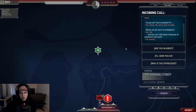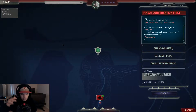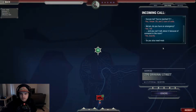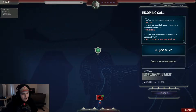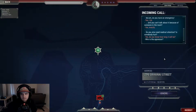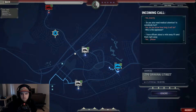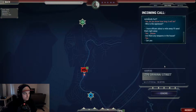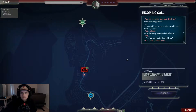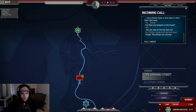Whoa, whoa — wait, I need to resolve this quick. Are you injured, do you need medical attention? Is somebody hurt? 'Yes, do you know how long it will be?' I'm not sure if she's joking — who's the oppressor? She's not talking. I have an officer about a mile away, I'll send it right away. Any weapons in the house? 'Yes.' Can you stay on the line with me? 'No thanks, I hope you get here soon.' The officers are coming — okay dude, you gotta go there quick. On my way.